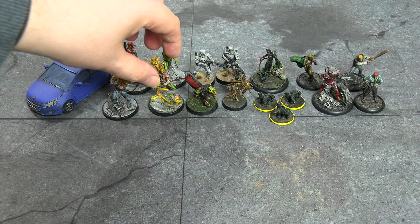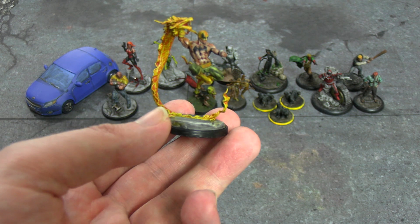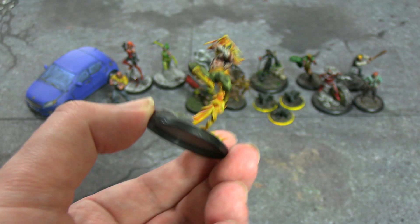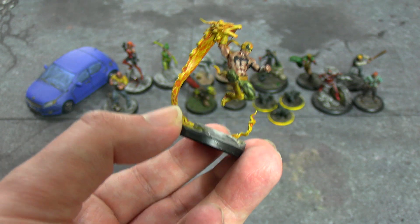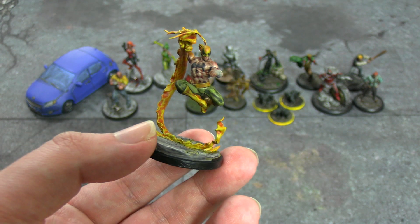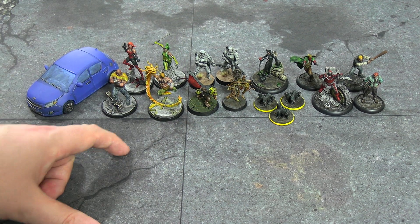Iron Fist — Danny Rand — I wasn't looking forward to this because of the dragon tattoo on his chest, which looks more like a bat symbol the way I've done it. I was hoping the contrast and washes would sink in more and they didn't, leaving me little wiggle room. It's Military Green for his garb and Iyanden Yellow for the yellow parts of his clothing, along with the dragon he's summoning from his Iron Fist. I did see a really impressive third-party 3D-printed sculpt for Iron Fist on Etsy that was a lot better.